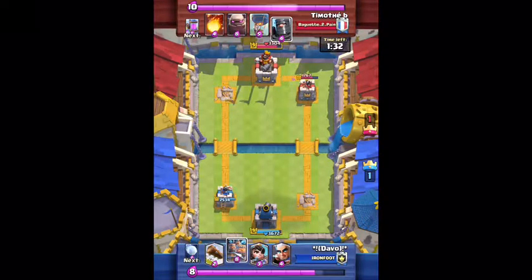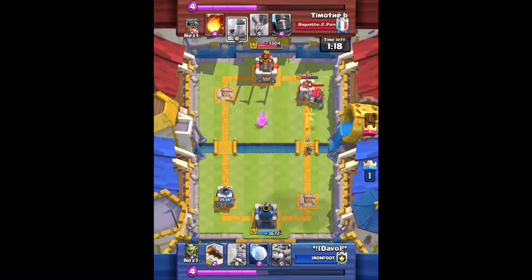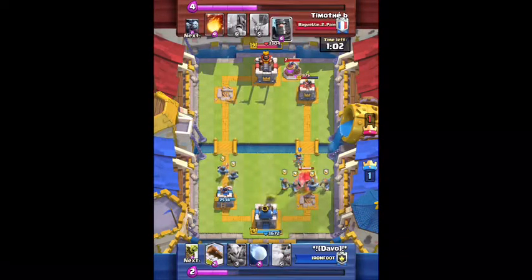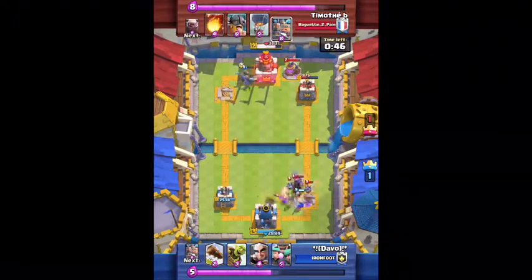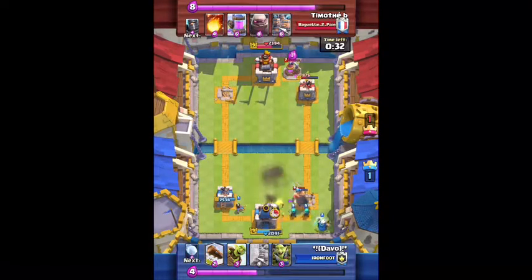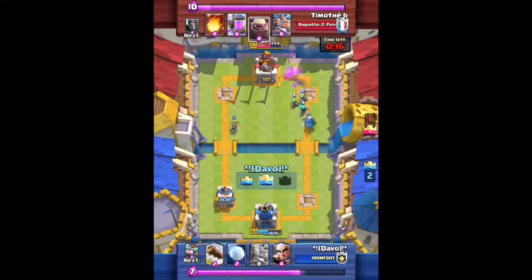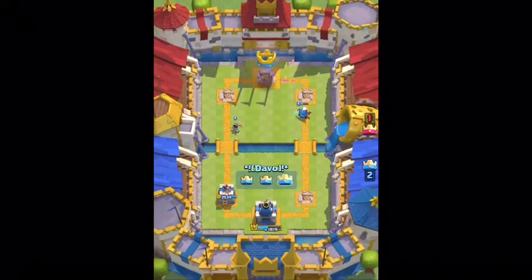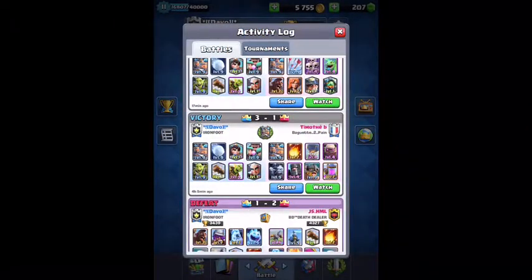He's just holding up on elixir — I wasn't sure if he was full or not. He finally drops the Golem, so I keep pressure with the Magic Archer, though it should have been a tile back. He starts attacking with the Golem, and I drop my Royal Recruits as far right as they can go, getting four on the Golem. That's basically what you want to do — if there's a big tanky unit close to either side, move your Royal Recruits as far left or right as possible. Four Recruits can stop almost anything: Pekka, Mega Knight — you name it. He ended up quitting at the end, which was pretty funny.